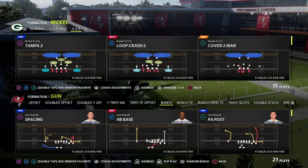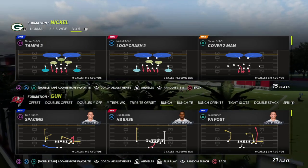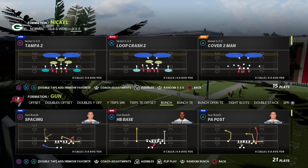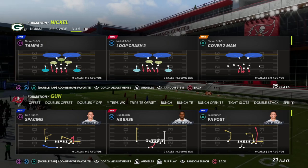In this video I'm going to show you a really good setup of the bunch formation to beat 30-yard cloud flats, the double mable meta, and have a different approach to reading the defense and attacking in a different way than we're used to at a bunch.